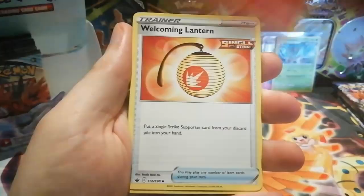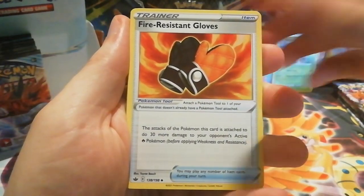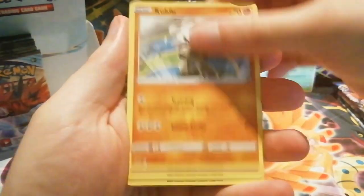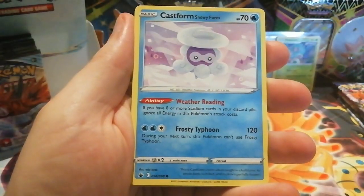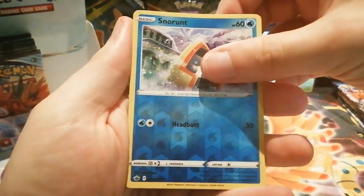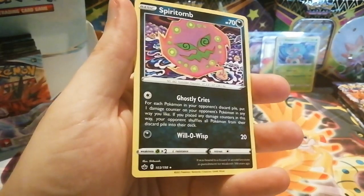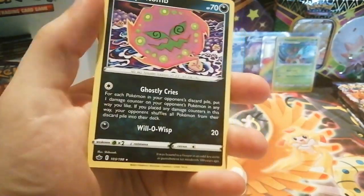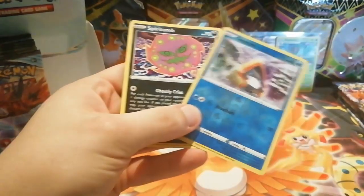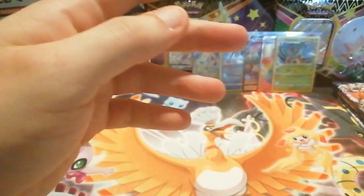Next pack we have a Raboot, Welcoming Lantern, Fire Resistant Gloves, Sobble, Hatenna, Kapu, Gastly, Castform Snowy Form — a reverse holo Snorunt which is just a common, and the rare is a non-holo Spiritomb. That was a white code card and we got a common and a non-holo, so that's definitely wrong.